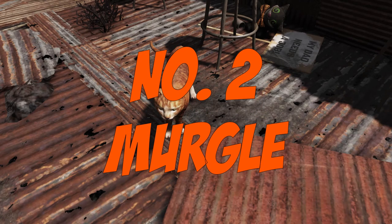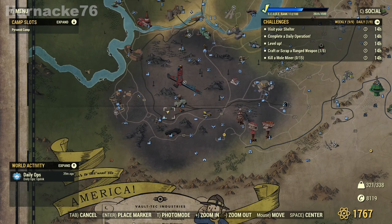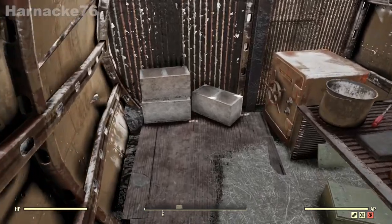The next camp pet we're going to look at is Murgle, a beloved character in Appalachia. Murgle lives just above Welsh Station in the south of the map, and he lives in a little coffee shop. It's a fairly desolate area, perfect for camps with a raider or post-apocalyptic kind of theme.